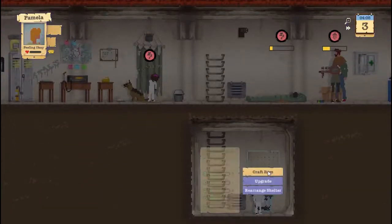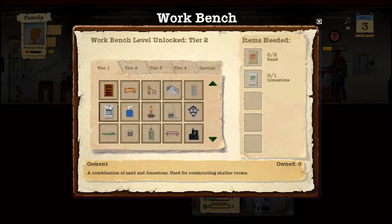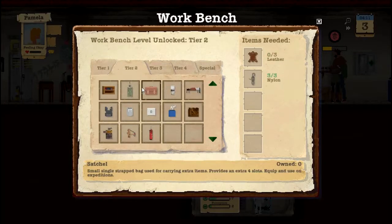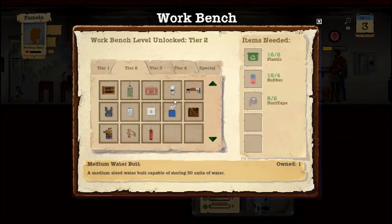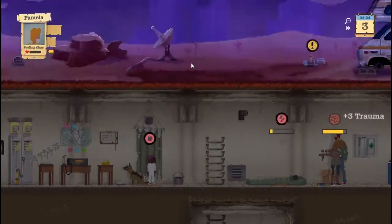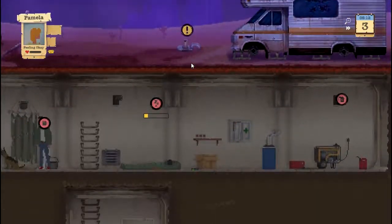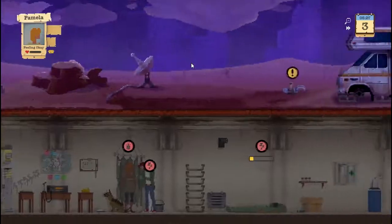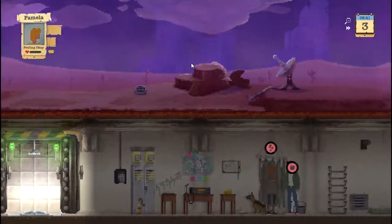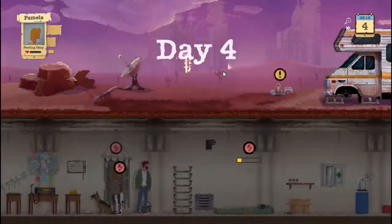An incinerator won't help us either. Where do we get all these supplies from, and how do we send people out? I'm not particularly sure. I'm also not sure whether this family can survive. We're approaching the 30 minute mark. Basically I want to give a little overview and review. I've made it up to day four, so I feel like I've spent a moderately good amount of time to give my first impressions.